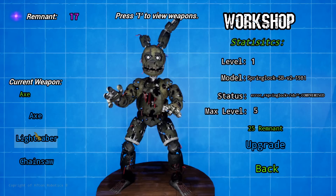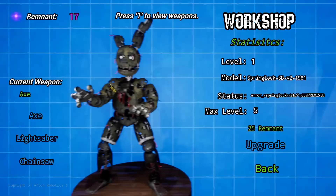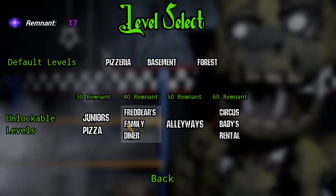We got 17 remnants. If I were to go to the workshop — 25 remnants, and I only have 17. What do I get if I level him up? It doesn't really tell me. Wait, what is this? Press 1 — oh, that's so cool! You can choose your weapon. I like the axe too — and the chainsaw. I kind of want to do one more and maybe see about leveling him up, but no — I'm going to save that for another video. This feels like a full game, like a full FNAF fan game.